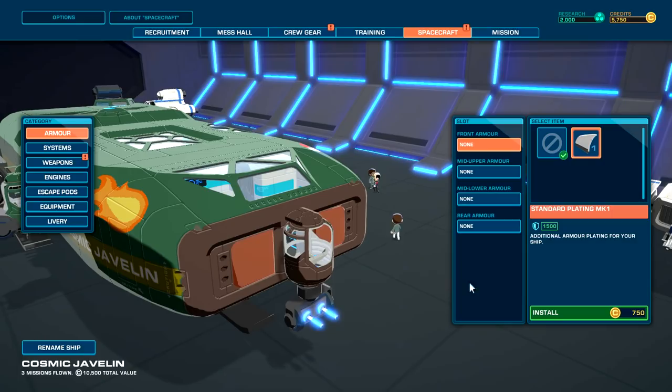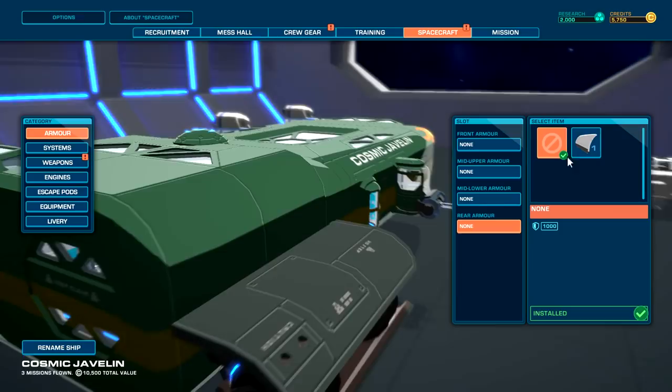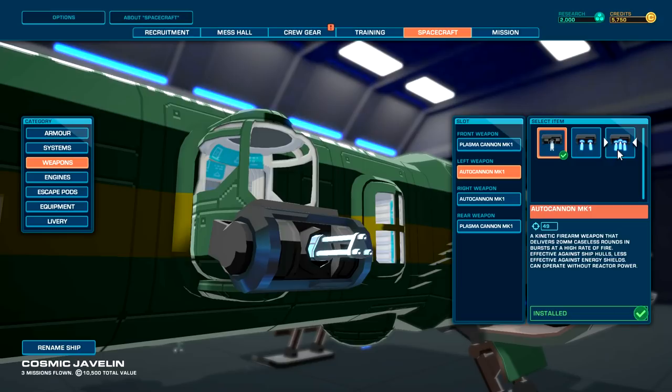We can customize the ship — let's do this. We can buy plating, 750 per section. Lower so it's not too expensive. Standard shields — we can upgrade to this one. No upgrades available yet — only the ones with the exclamation mark. Delivers relentless rounds of burst at a high rate, effective against ship hulls and effective against energy shields.